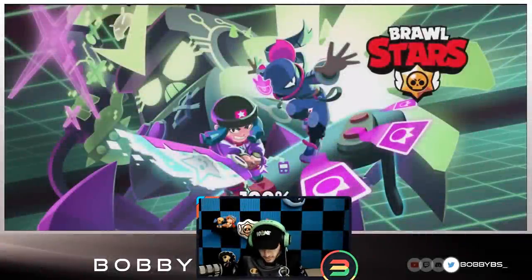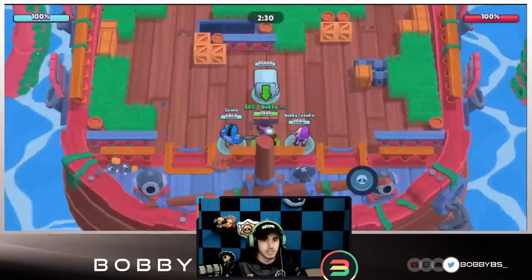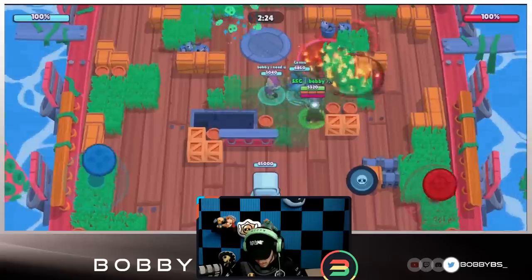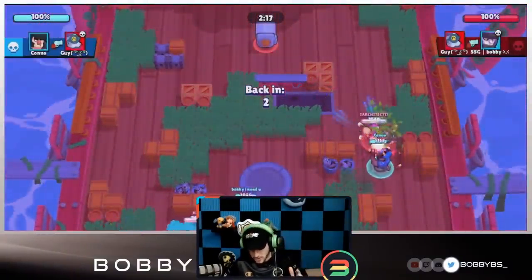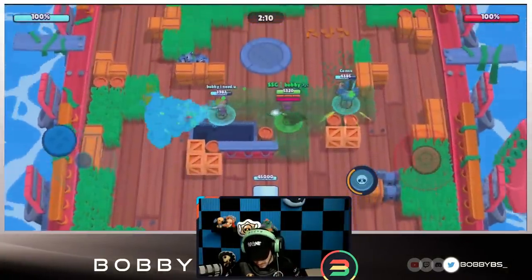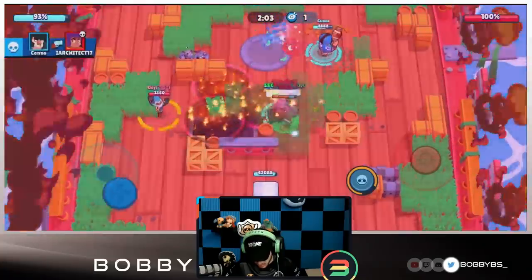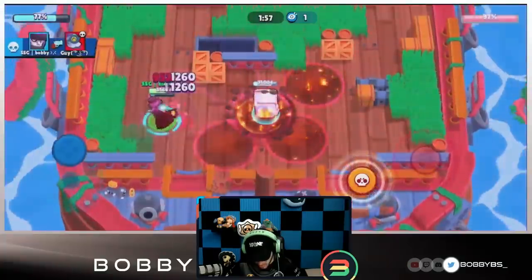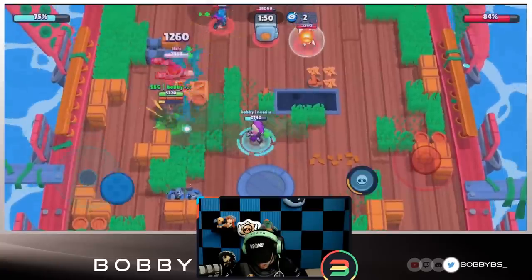Here we go into the first game. This is not very good - I do not recommend this - but we're facing Daryl, Shelly, and Barley, so this is already gonna be a really hard game for us. The only one that we really counter is the Barley, so we're gonna go right expecting the Barley to go there. It takes three dashes for us to kill him. I hit a wall once and then went right into a Shelly.